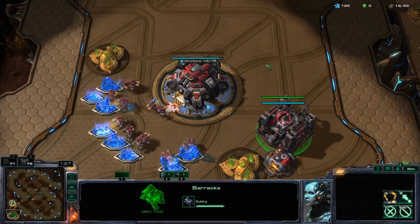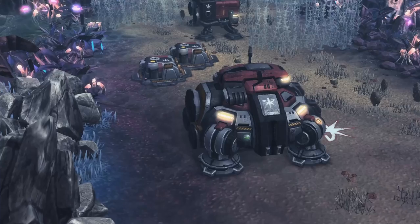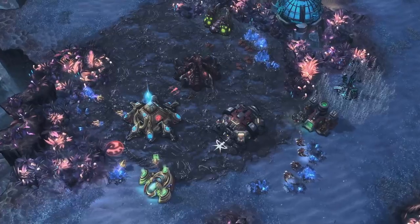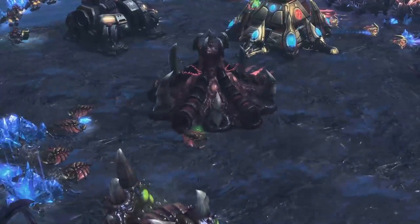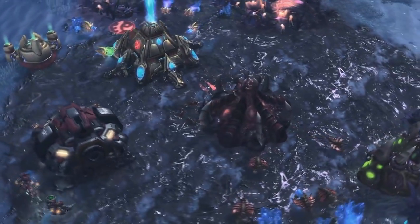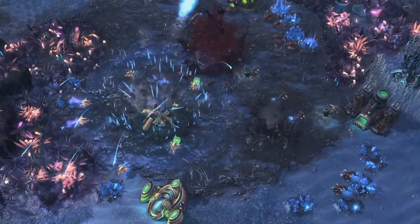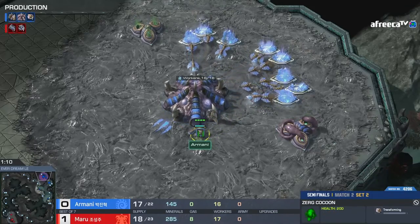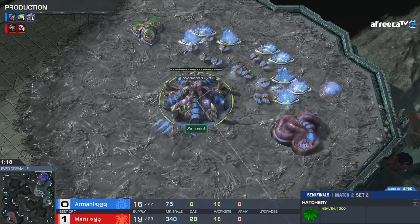Efficient control of structures is a key skill. Different structures have different functions — broadly speaking: economy, supply, production, technology, and defense. Economy structures allow for the collection of resources. The command center, nexus, and hatchery are collectively called town halls, a term going all the way back to Warcraft 2. Town halls provide a collection point for gathered minerals and Vespene gas. The other type of economy structure is the gas gathering point — refinery, assimilator, or extractor — which often plays a central role in early game build orders.